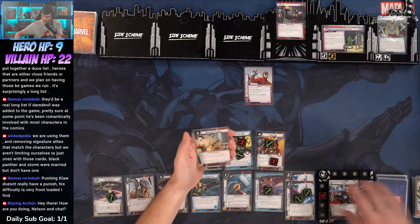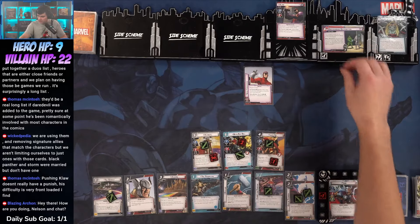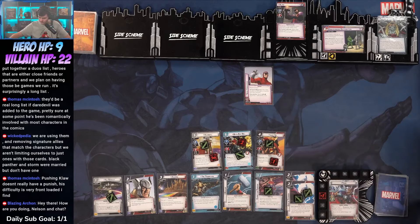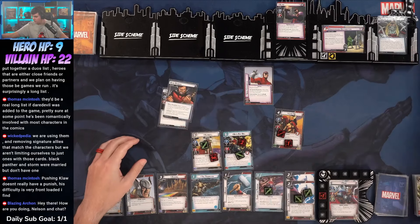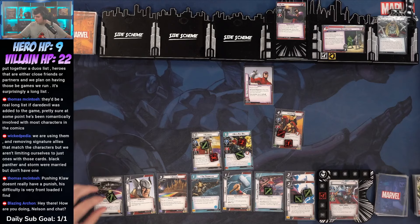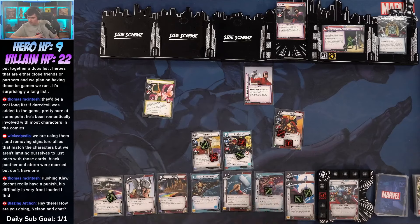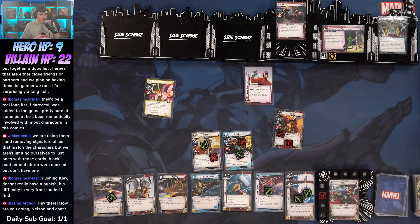We got Heimdall as a blocker if we need him — I also really like his three attack stats. Let's see what our hand looks like. Got a Hammer Throw, Quinn Carrier, Hammer Throw, Hammer Throw, and a Squared Off. Block with Lady Sif — gonna be three, six. We get Loki. Lady Sif is uber dead by the way. Loki is gonna come in and — your nemesis minion is in play it activates, otherwise flip this card, find your nemesis, reveal it, search the set aside area for your nemesis side scheme.